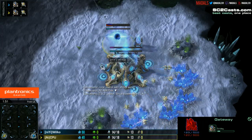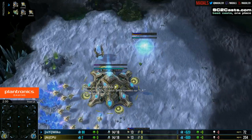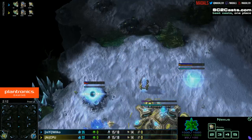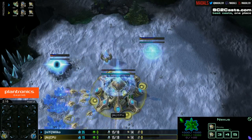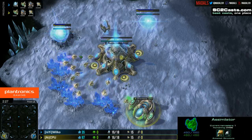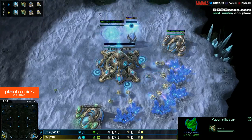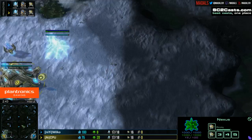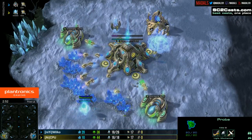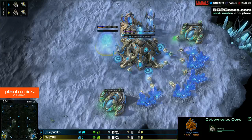Early gas coming down from CPU, considerably earlier than Wilco's — about 10 seconds earlier. But Wilco is compensating by grabbing a second gas out. Big things to look for in a PvP are how many probes are in gas early on. Two or three in one gas generally means standard play — maybe two gates, not rushing tech, trying to expand. Three probes in each gas means they're going for faster tech, a one-base play trying to deal damage. Both players opting for four probes in gas at the moment, so not rushing anything yet.